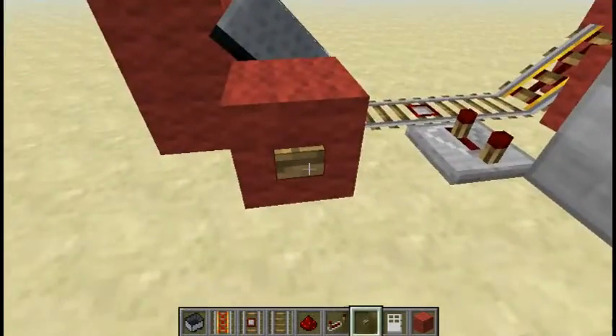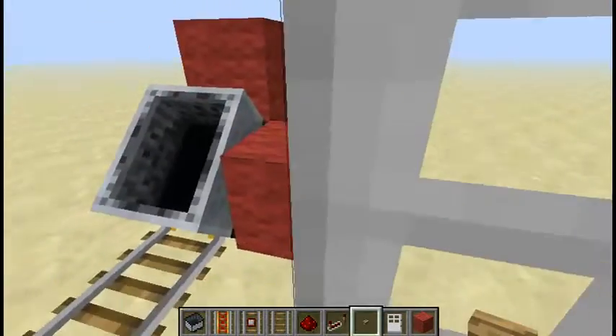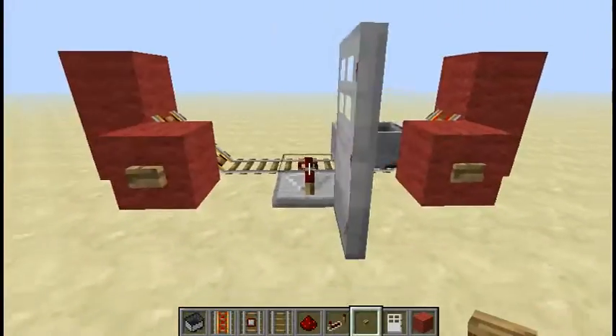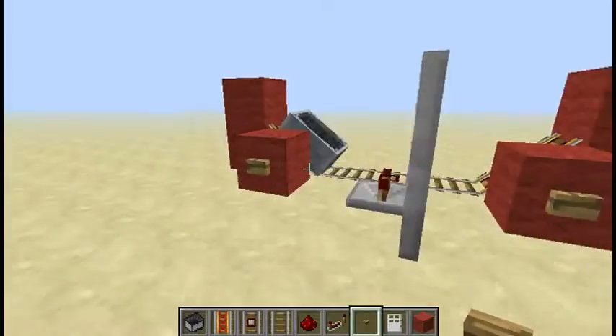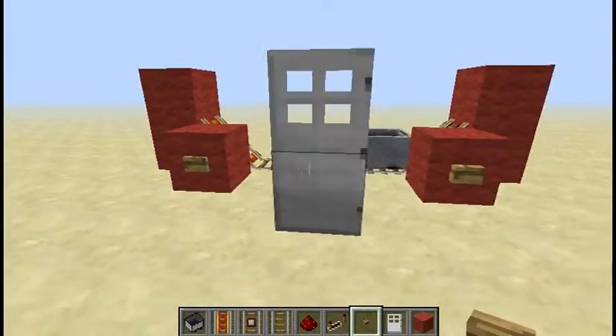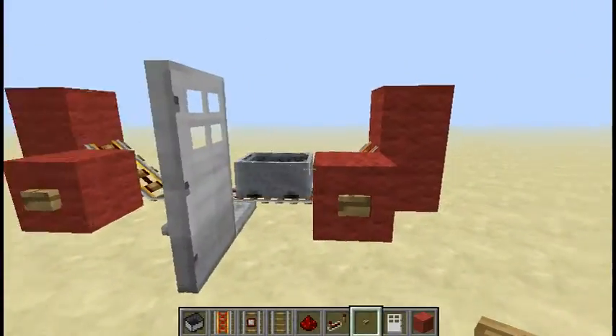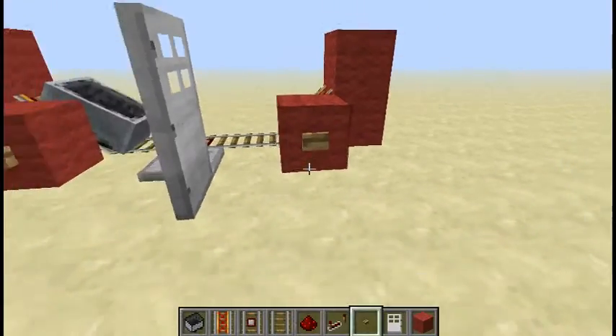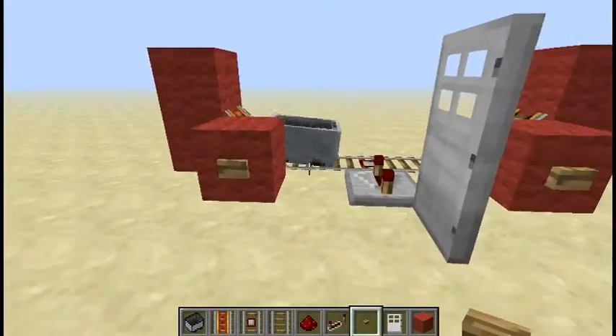Now, what this does is it triggers this here which, as you can see, opens the door. But it's a one-way lock, so if you do this right now and then try to do it again later, it won't work. You have to come over here and do it again.